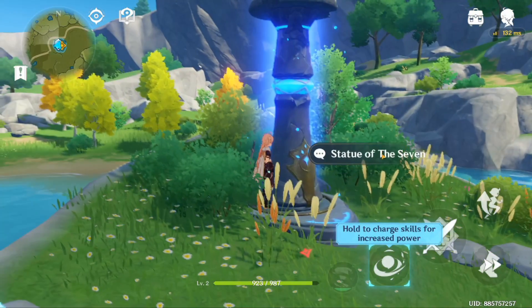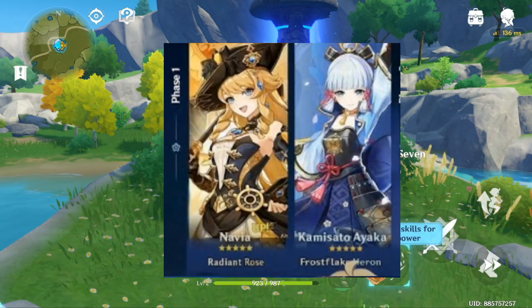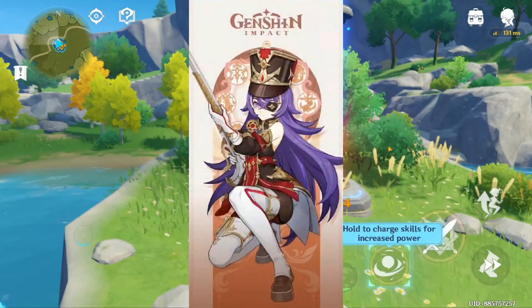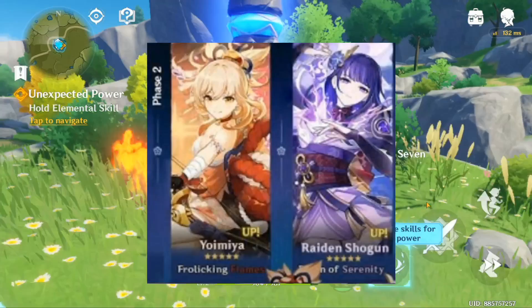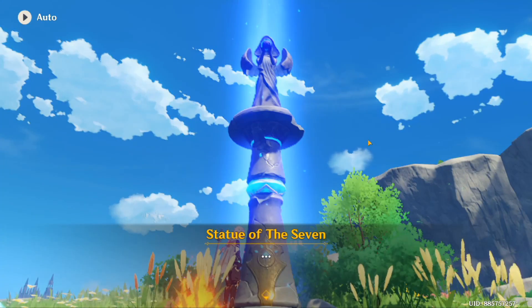First, we talk about the Genshin 4.3 banners. The first phase banners are Navia and Ayaka, along with the 4-star Pyro character Chevreuse. The second phase banners are Yun Jin and Raiden Shogun. Now we are talking about Navia and Chevreuse's kit and weapon details.